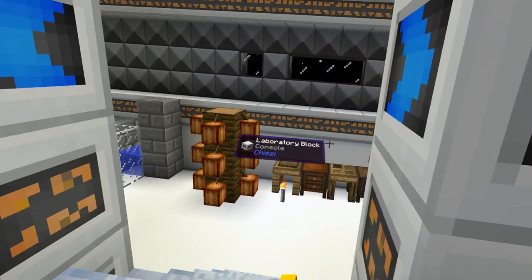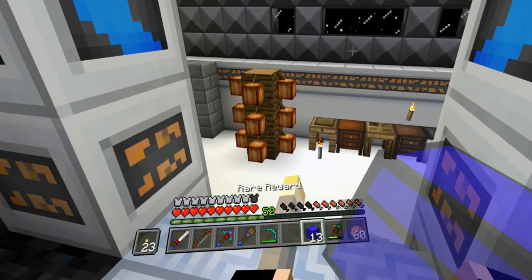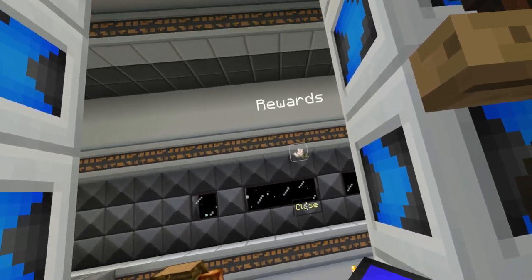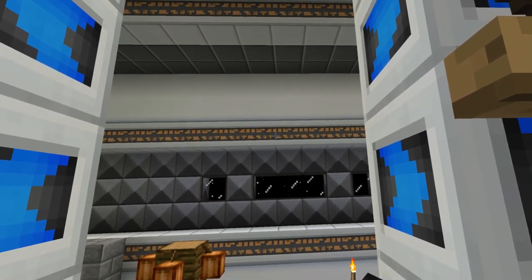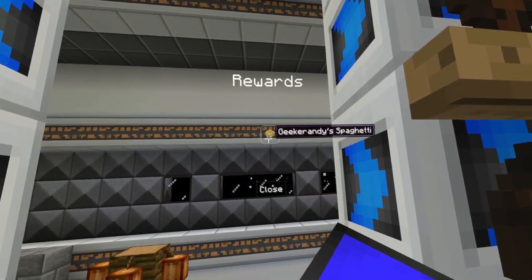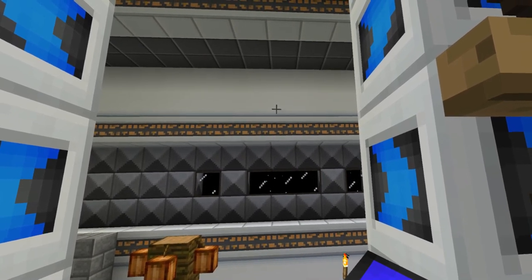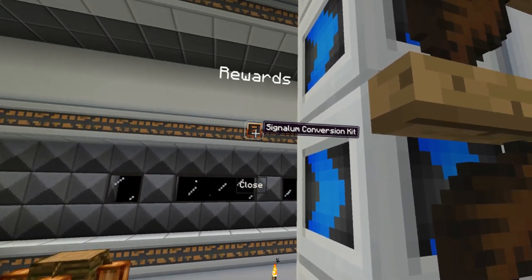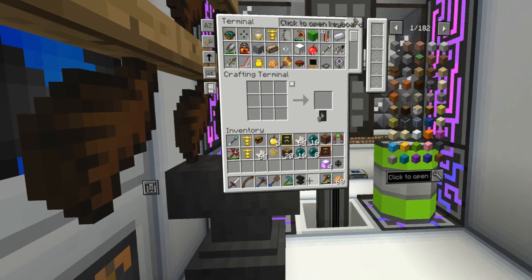Let me open these real quick, then we'll get into the rest of the episode. That's junk. A bunch of stuff I don't need - another dark anvil. Nether quartz, thank gosh! Ender pearls, yes! Another ability token, more nether quartz - good. Magic wood. More ender pearls, yes! More ender pearls! Signalum conversion kit - nice! That was good.